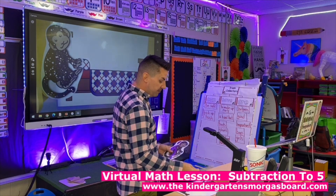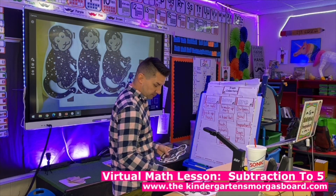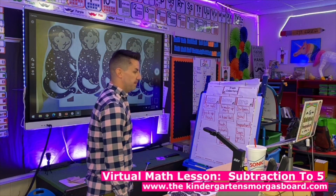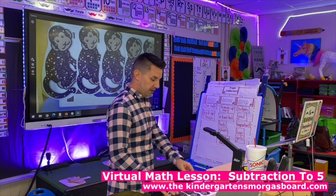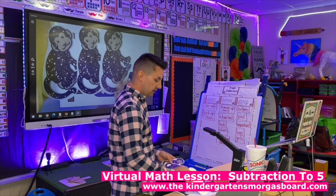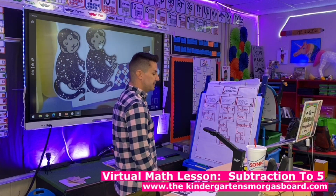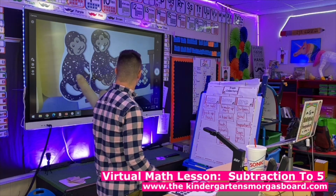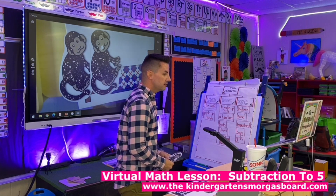Let's put five monkeys in the bed. Five monkeys in the bed. Three monkeys fell out of the bed — take away three monkeys. How many are left? Two. So five minus three equals two. Very good.